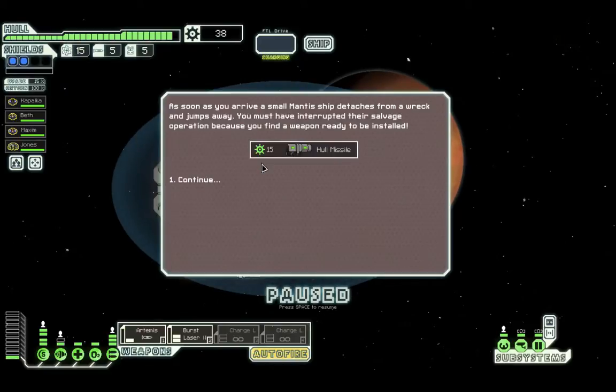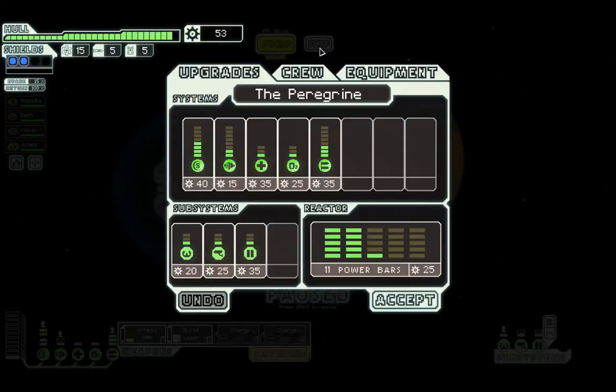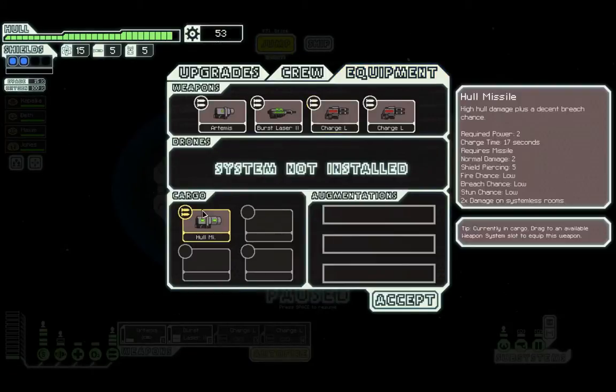As soon as you arrive, a small Manta ship detaches from a wreck and jumps away. You must have intercepted their salvage operation because you find a weapon ready to be installed. A hull missile — high hull damage plus a decent breach chance, two times damage on systemless rooms. Shield piercing: five.